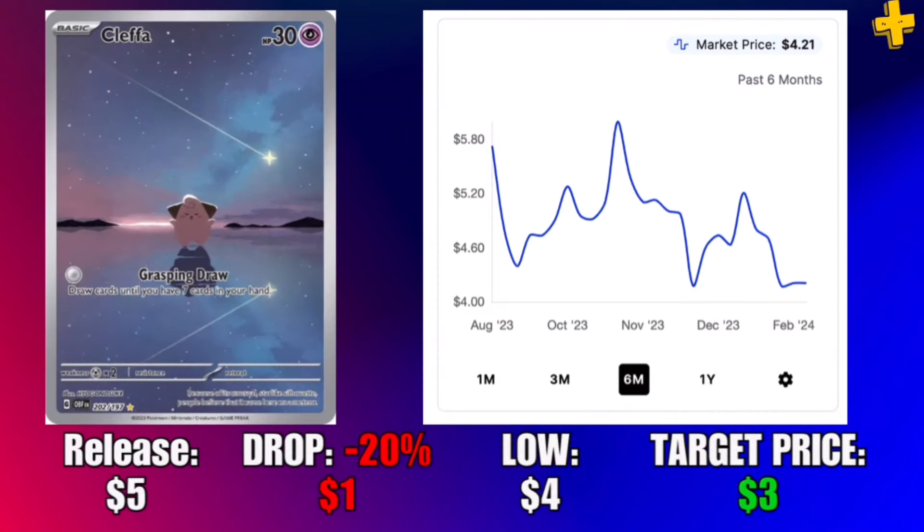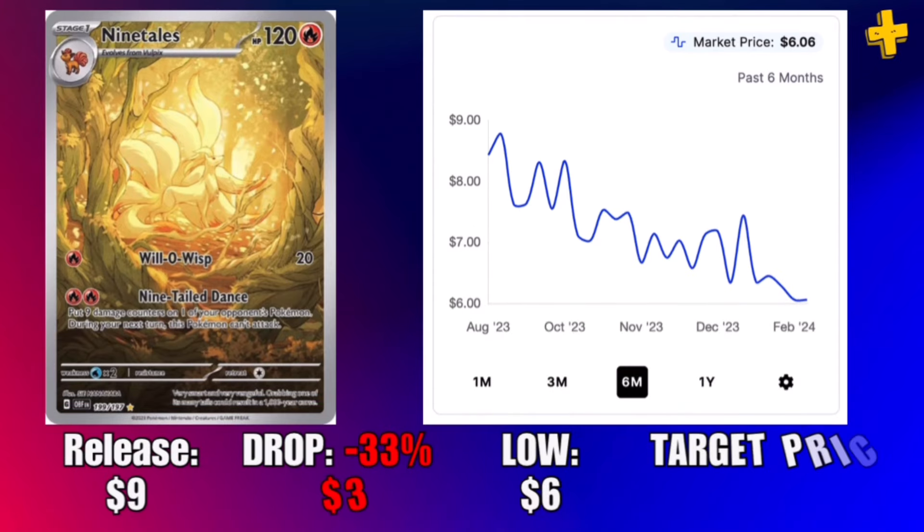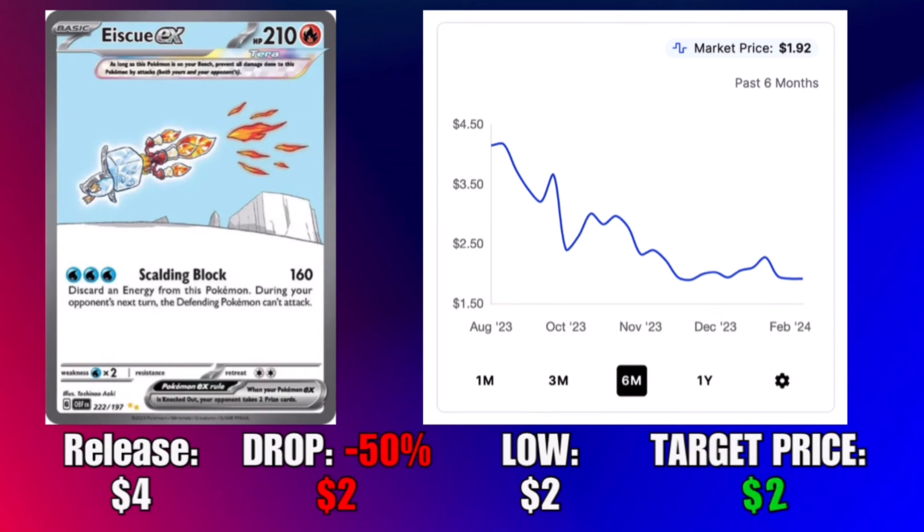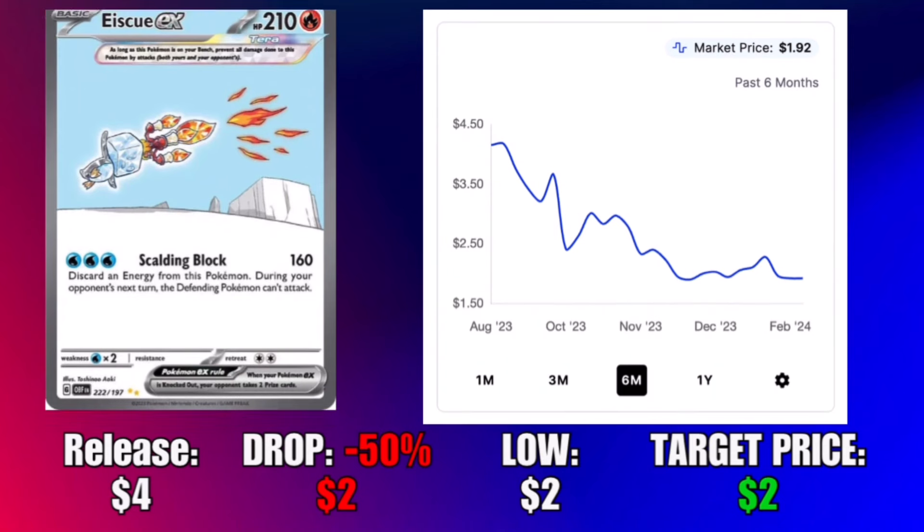Next up is the most expensive illustration rare in the set — this Nine Tails card. Released at nine dollars, now sitting at six dollars, probably on the way down to even less. It's a very beautiful card, easy pull. I was worried it was going to be expensive because of how great the artwork is. Now, this was a really small set with just four illustration rares, but they had some major duds. Starting off with Ice Q EX — this card holds a shameful record for being the cheapest, least liked illustration rare at a dollar ninety-two.